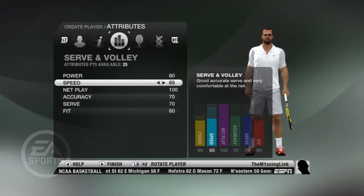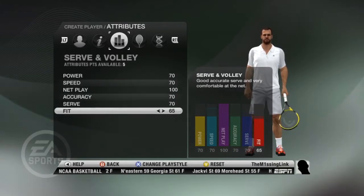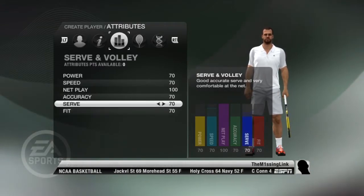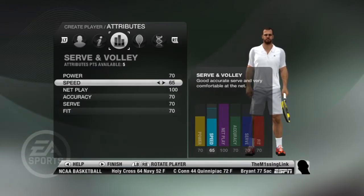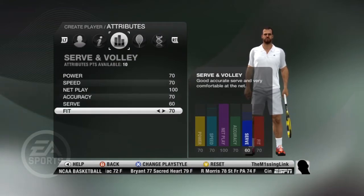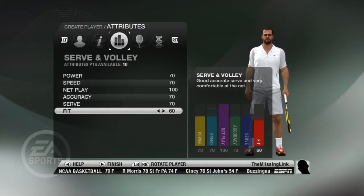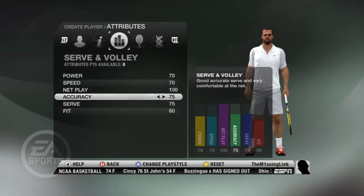Power — 70. Fitness — let's get this up to 70. What do I wanna decrease? Maybe speed to 65, or I could get punished with that. Serve — let's get that down to 60 I guess, although that could actually be vital and important as well. Screw it, fitness is gonna have to pay the price. I think I'm happy with that now.